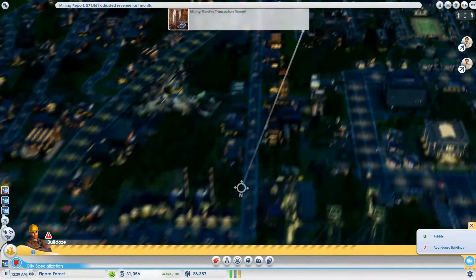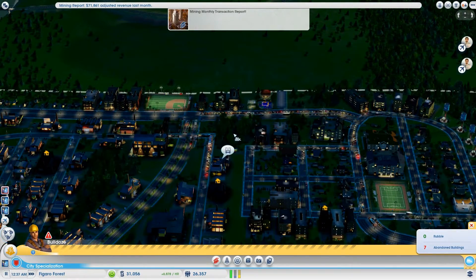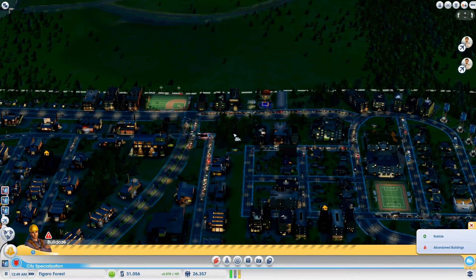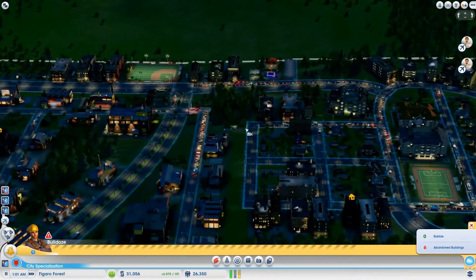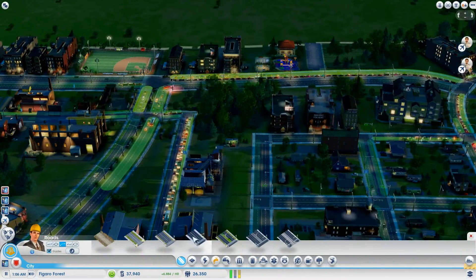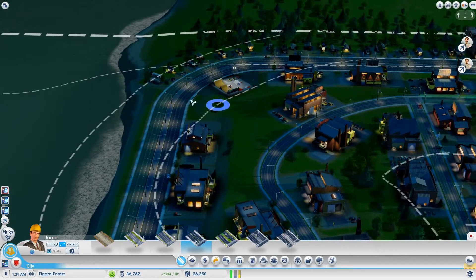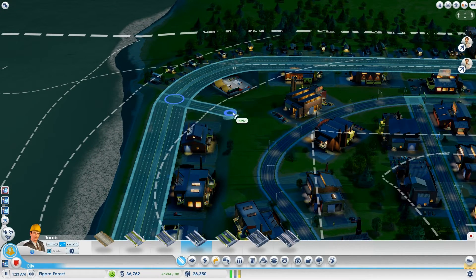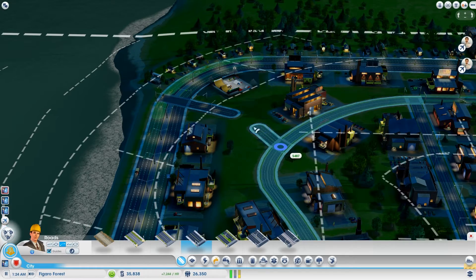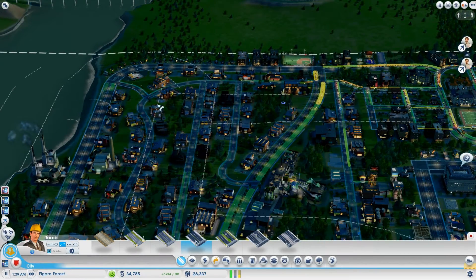I might just go ahead and disconnect these little bits here, forcing traffic to go another way around — which, in all honesty, hasn't really helped. Let's see about reattaching that to there with a nice high-density road. And perhaps I could bring a road from here to there — we'll see what happens. That might improve the flow of traffic around this area.